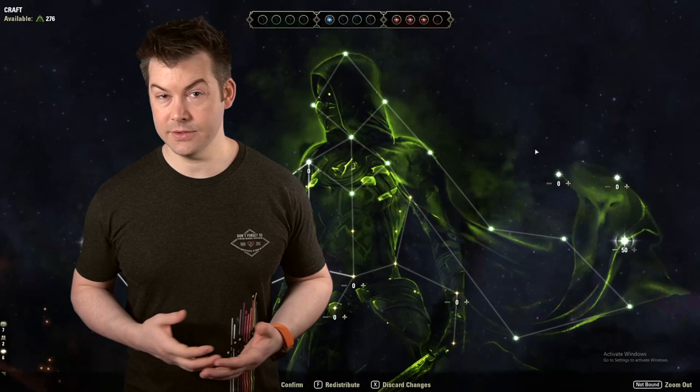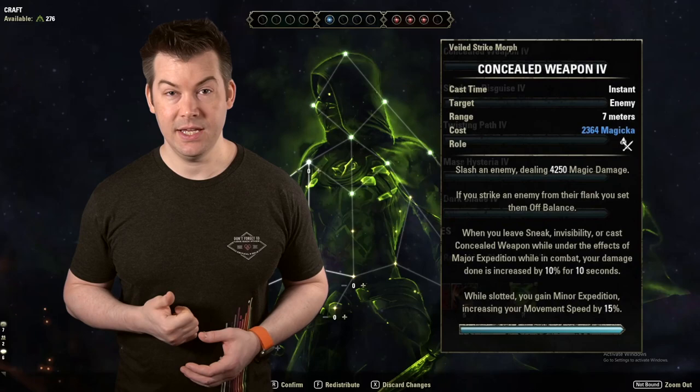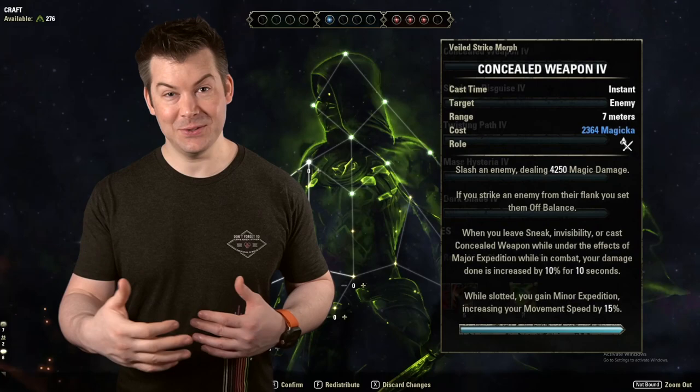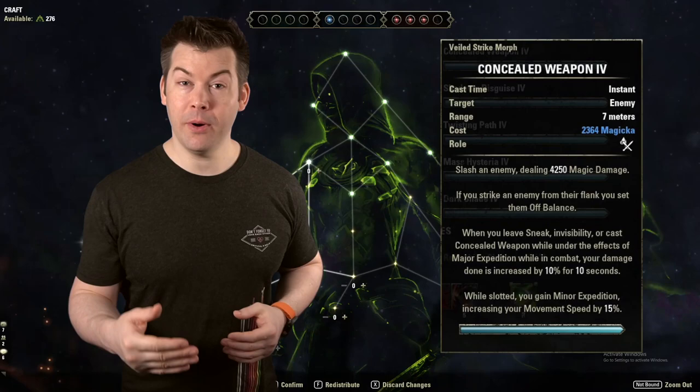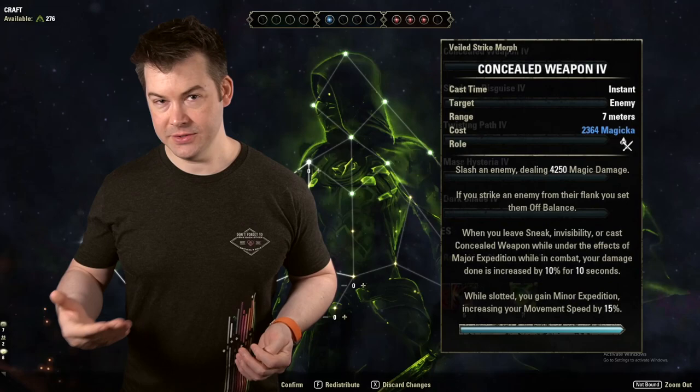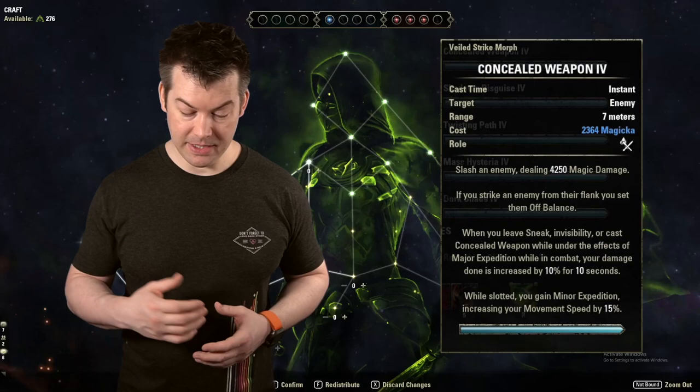Now let's talk about skills. Concealed Weapon gives you Minor Expedition when it's on your bar, increasing your movement speed by 15%. Since it's on a bar, it's only active on that bar — you can bar swap so that you don't have it active to slow yourself down a little bit. You could also one-bar your Night Silence set so that when you swap to one of your bars, you lose that benefit to further slow yourself down if needed.